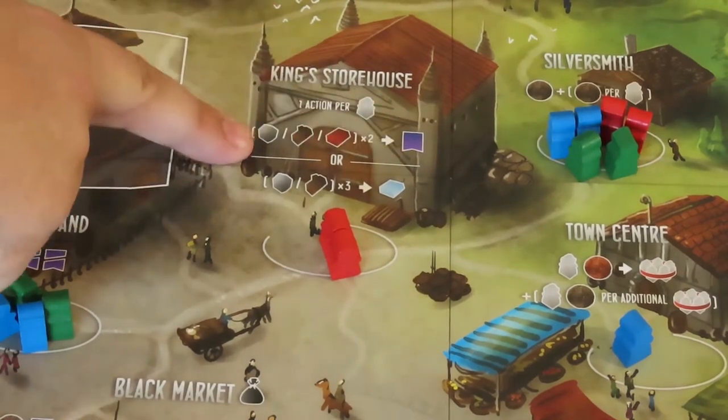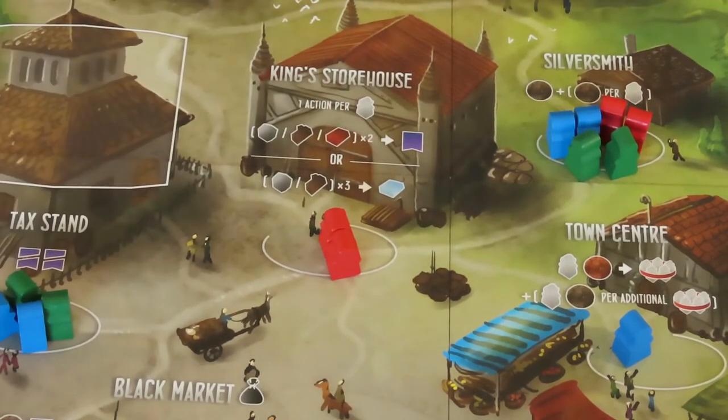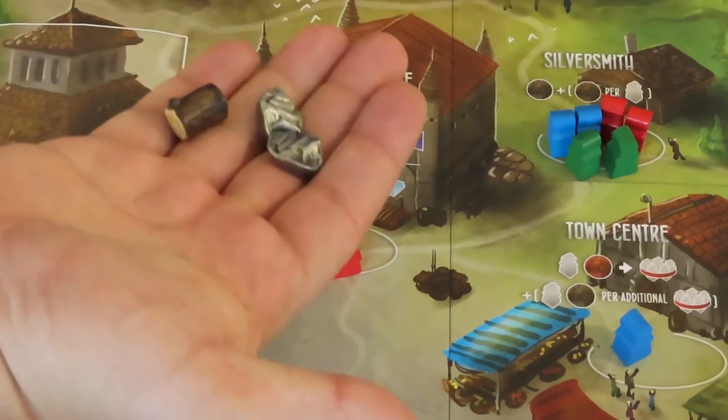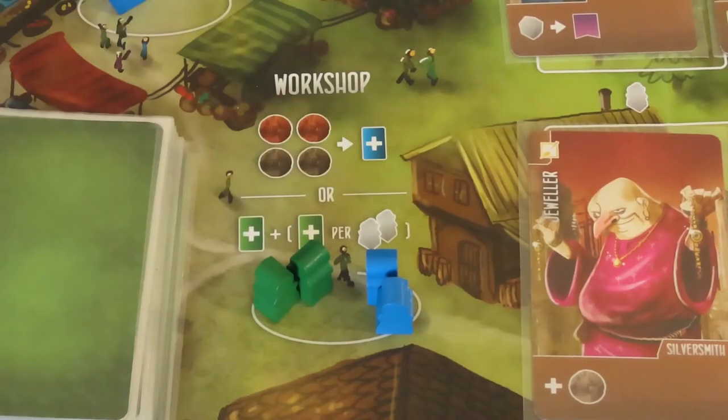The King's Storehouse location gives you a choice of 2 possible actions, one of which to move up the virtue track and the other to gain the marble resource. You can take 1 action per worker you have there. They can be any combination of the 2 actions available. You can also do the same action multiple times, depending on your workers there. The first action shows that you can pay 2 basic resources to gain a virtue — it can be any combination of stone, wood, and clay. When gaining a virtue, move your player color marker upwards once on the virtue track. The second action lets you pay 3 of the shown resources to gain 1 marble token — it can be 3 of any combination of stone and wood. Marble is used for high-end buildings in the upper levels of the cathedral. Additionally, marble and gold are worth 1 victory point at the end of the game.